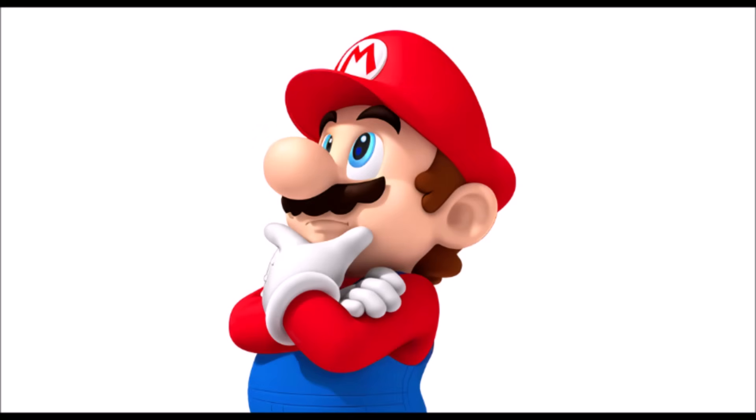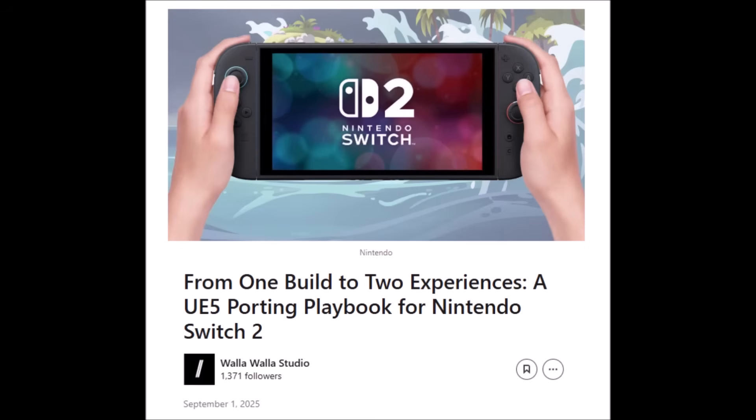As you guys know, Unreal Engine 5 has been having sort of a tough time running great on the Nintendo Switch 2, well along with every other system. There's been some issues with Unreal Engine 5 when it comes to performance. I found this write-up from what appears to be a developer - a support studio, one of those smaller studios that help bigger developers bring games to their systems. This is called 'From One Build to Two Experiences: An Unreal Engine 5 Porting Playbook for the Nintendo Switch 2.'